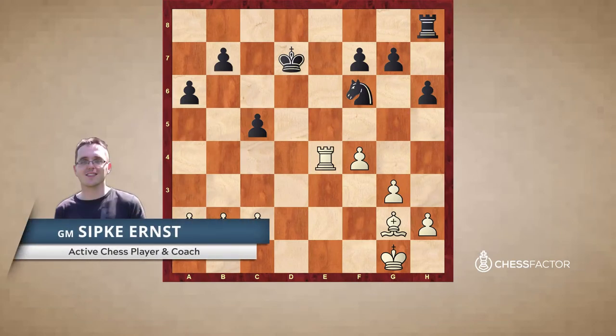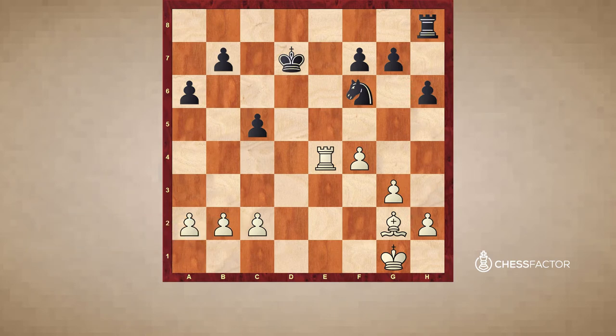My name is Grandmaster Sipke Ernst and in this session I will discuss the famous endgame between Fischer and Taimanov. The white rook on e4 is attacked and white plays the move rook e5. After this, the pawns on c5 and b7 are under attack. In fact the black queenside is quite vulnerable and it's not so easy to suggest a good move here for black.